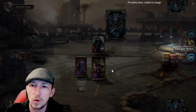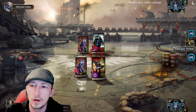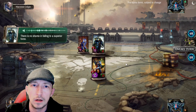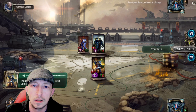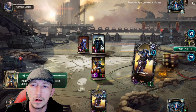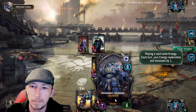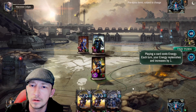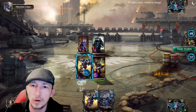It's going to be close — we're both on quite close health here, but this is the tutorial. Let's bring another card. Here we go — we've got a Centurion. Each turn you get energy to play cards.